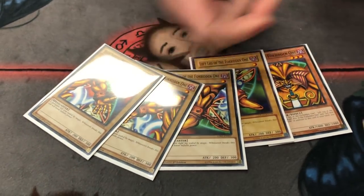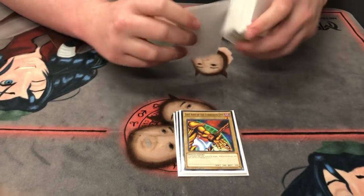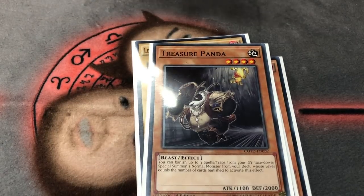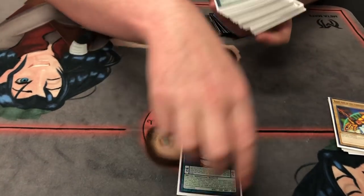It wouldn't be a pen god deck without 60 cards. Of course, the five pieces of Exodia — can't play Exodia without all of them. First turn we get all five pieces. Hand trap? No problem — we search them every time, the good way. One Treasure Panda: this card is super underrated. What it does is you banish any number of spell cards from your graveyard and special summon a normal monster from your deck whose level equals the number of spells you banished. Banish one spell, summon one level one Exodia piece. This effect is not once per turn — that's why it's insane, just unfair.